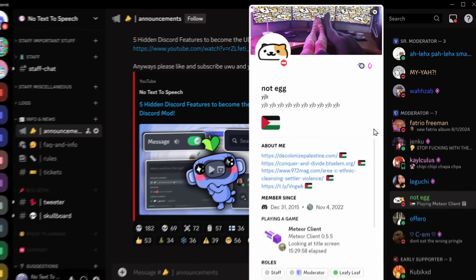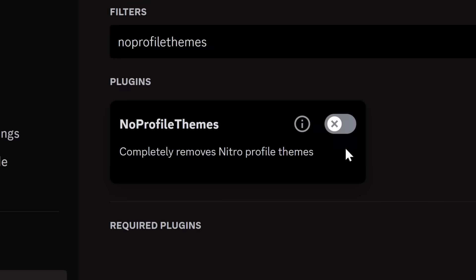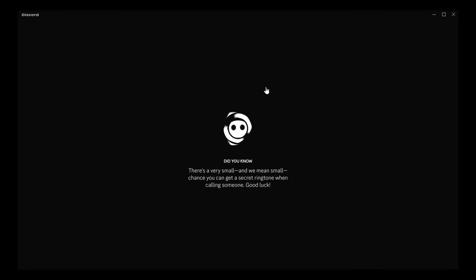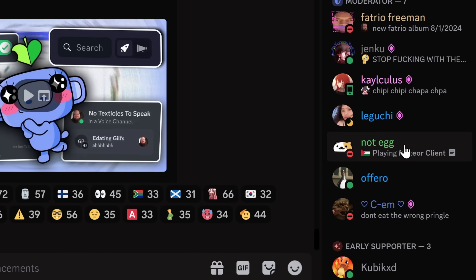If you click on someone's Discord profile, like YJB, it is white — it is ruining my beautiful aesthetic. And that's where the plugin No Profile Themes comes into play. If we enable this plugin and restart Discord, then you will have your beautiful Discord. And if I click on YJB's Discord profile, it matches my theme.